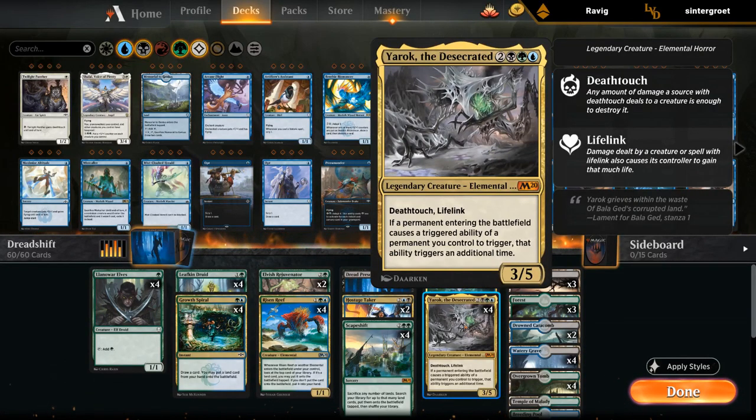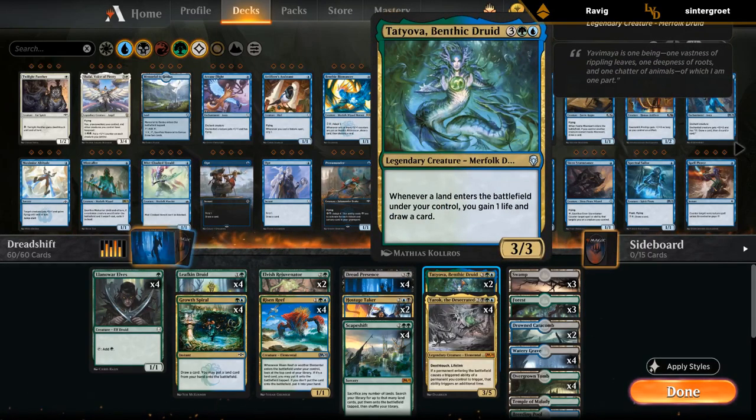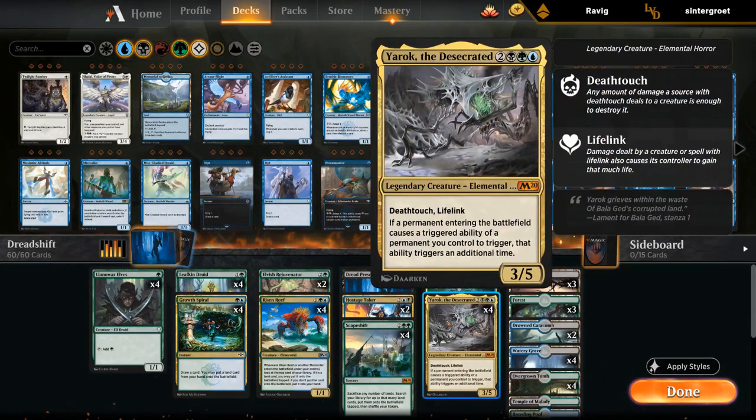Yarok also synergizes with Dread Presence, Risen Reef, Rejuvenator, and two copies of Hostage Taker that can steal one of the opponent's creatures or artifacts. We also have two copies of Tatiova which further synergizes with Scapeshift, much like Dread Presence, and also synergizes with Yarok — so it's just a very synergistic land-based, elemental-based, enter-the-battlefield-based deck.